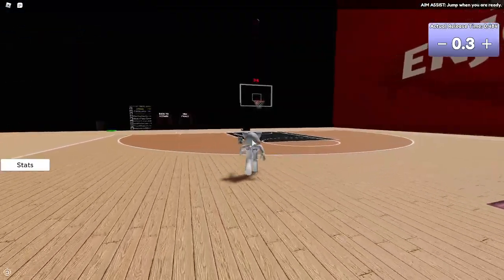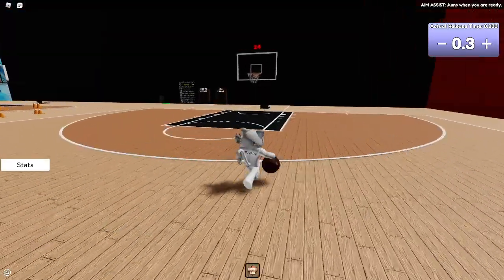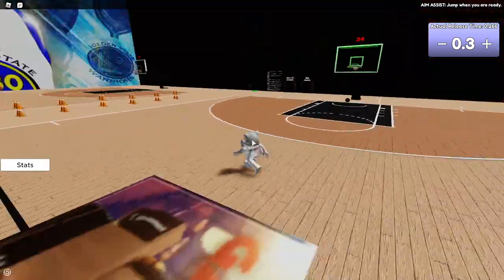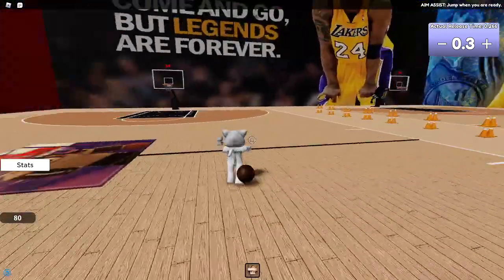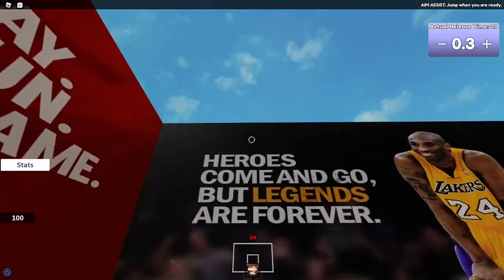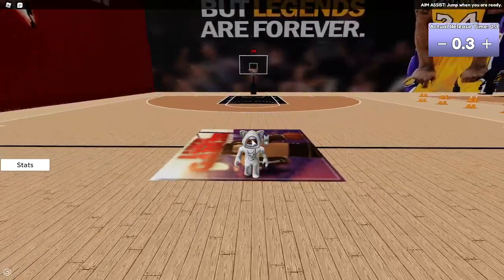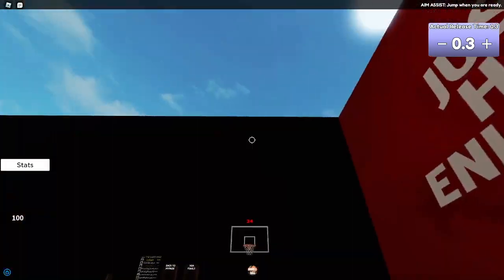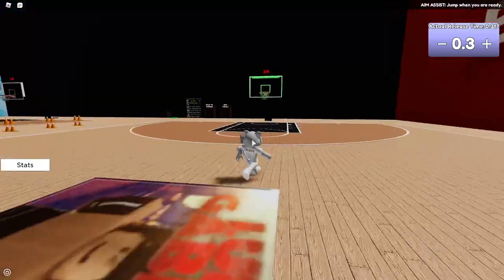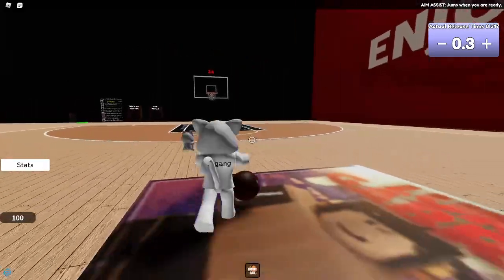You can do some crazy stuff — like 80 power shots, it's water. And 100 power is from the half-court line if you already know that — that's water too. You just aim up a little bit and green it. It's pretty hard when you're getting used to it, but you'll get there if you play this game a lot.